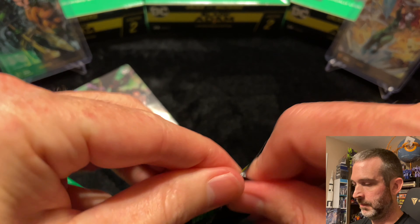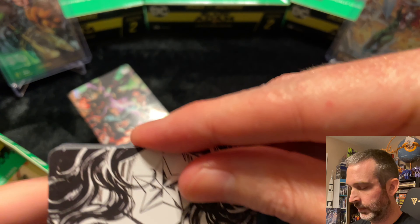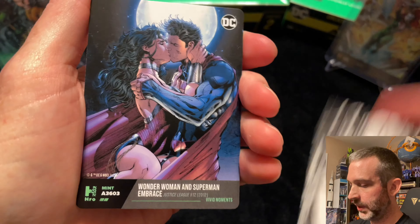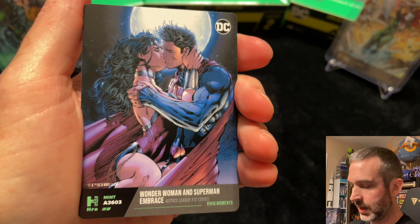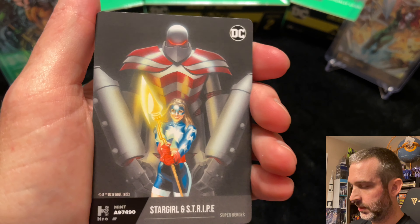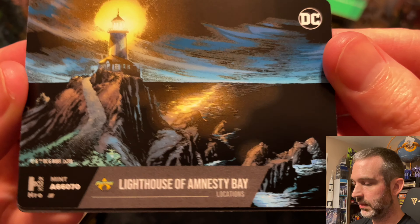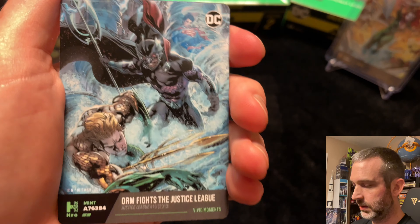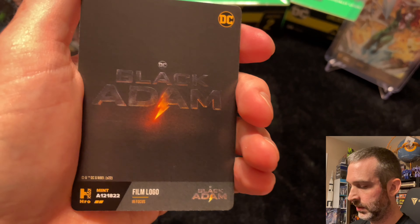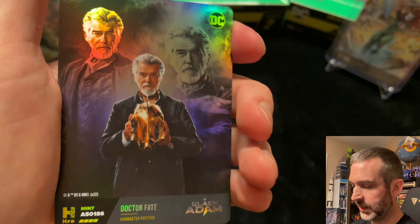Pack number ten. Superior. Uncommon — decent mint, 3603. Common. A common lighthouse. Uncommon. Uncommon, common. And Dr. Fate epic.